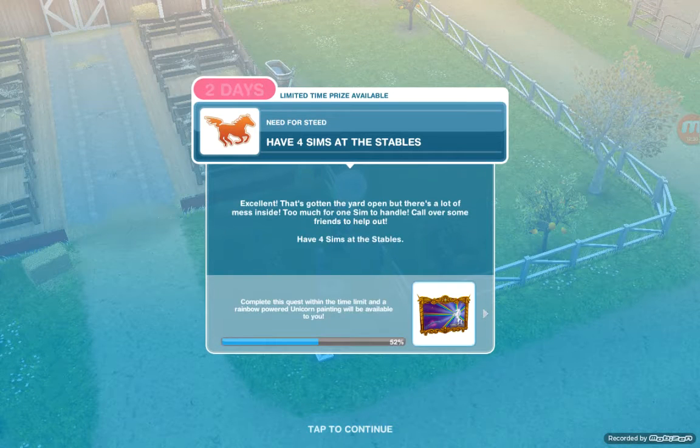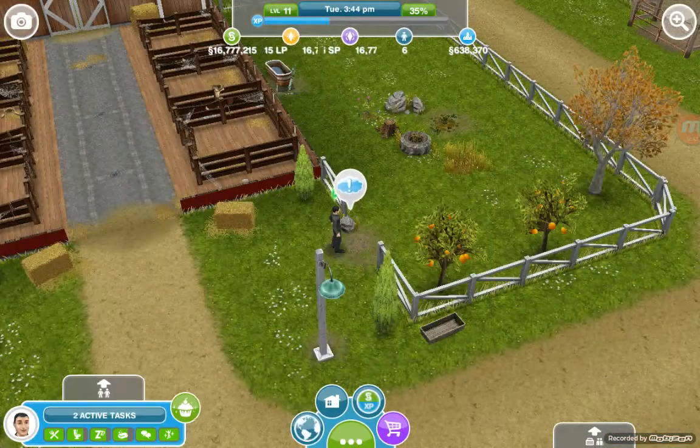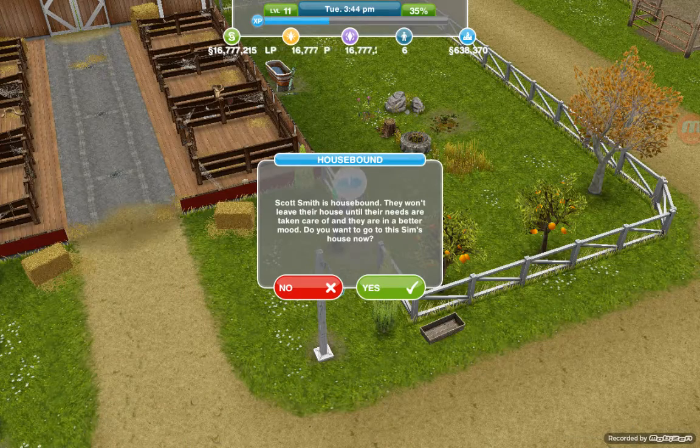Next task: have four sims at the stables. That caught the yard open, but there's a lot of mess inside — too much for one sim to handle. Call over friends to help out. Have four sims at the stable.